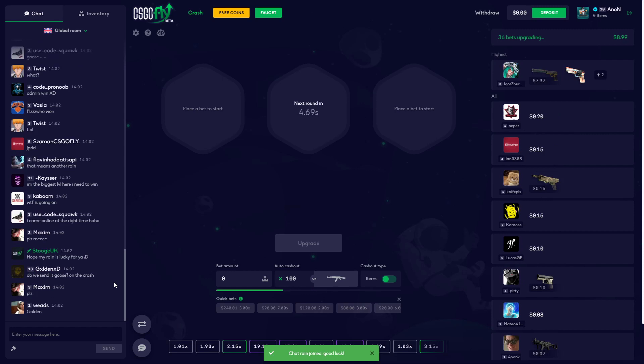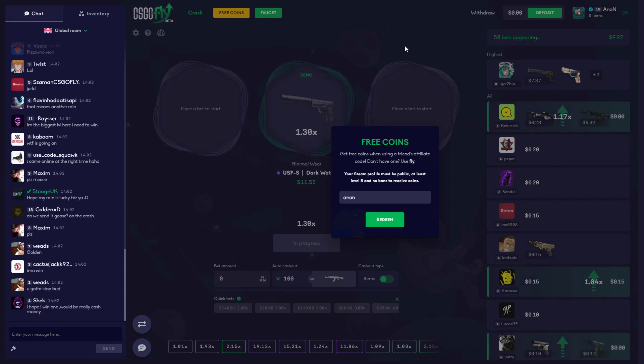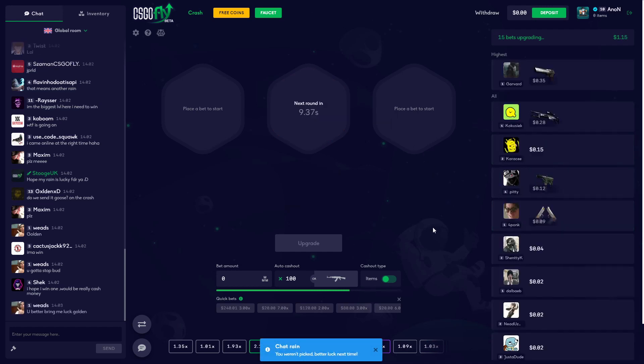Thank you guys so much for watching today's video! If you want to get yourself some free credits, click the free coins tab, type in my promo code 'anon' — A-N-O-N — and get yourself started. I highly recommend checking out ciscofly, definitely one of the best crash sites I've played on in a long time. Anyway guys, hope you enjoyed — peace!